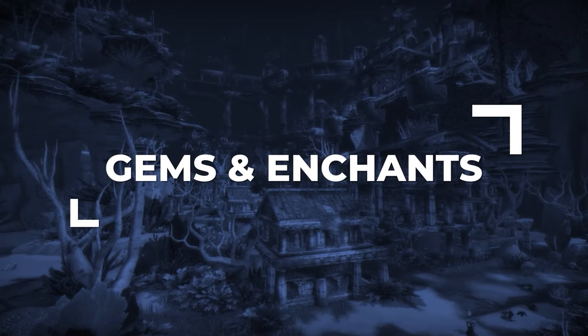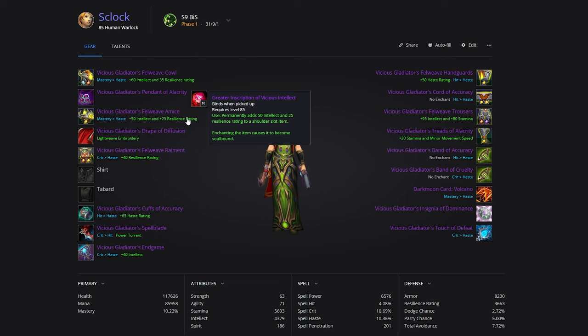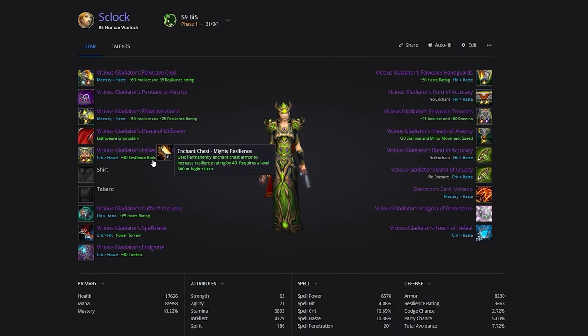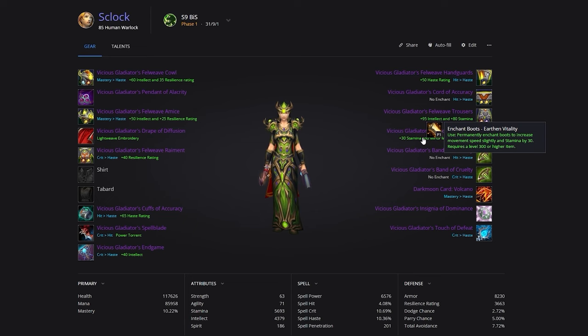With your gear sorted, let's get everything gemmed and enchanted. Your best enchants are not going to change as the expansion progresses. Your Helmet Enchant, Arcanum of Vicious Intellect, comes from PvP so it's relatively easy to obtain. Your second enchant is Greater Inscription of Vicious Intellect for your shoulders, which also comes from PvP. Then head to the Auction House for the rest of your enchants. For the chest, you can either do Peerless Stats or Mighty Resilience — Mighty Resilience helps increase survivability, but in comps where you might not be the target, the extra damage from Peerless Stats is beneficial. You'll then grab Greater Speed for your Bracers, Haste for your Gloves, and Earthen Vitality for your Boots.